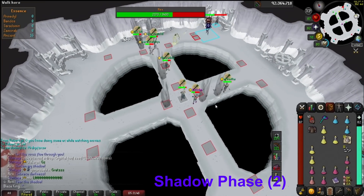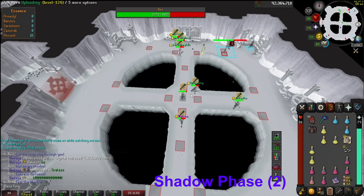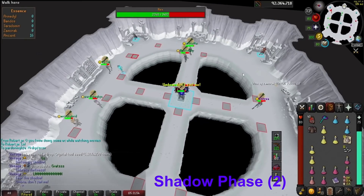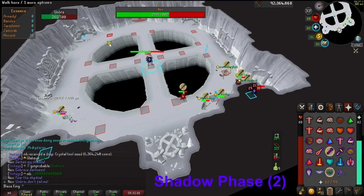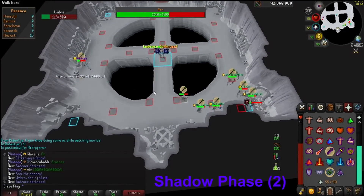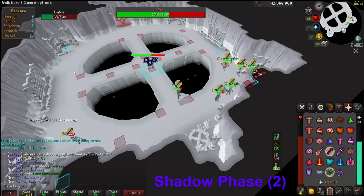At 2040 HP, Umbra will become vulnerable. Umbra, the minion of the shadow phase, uses Shadow Barrage, which has a chance to drain your attack stat — symbolized in the chat box by saying 'You have been blinded.' This will hit for somewhere in the 20s if you pray range, and can hit over 50 if you aren't praying range. This attack is not avoidable and seems to have no cooldown, so you want to kill this minion as quickly as possible.